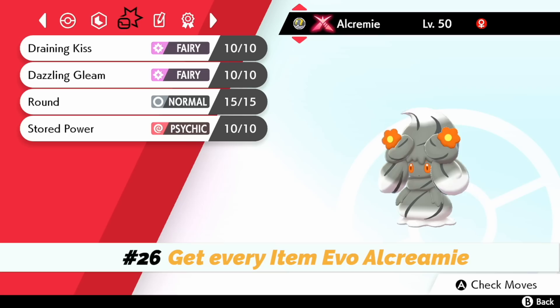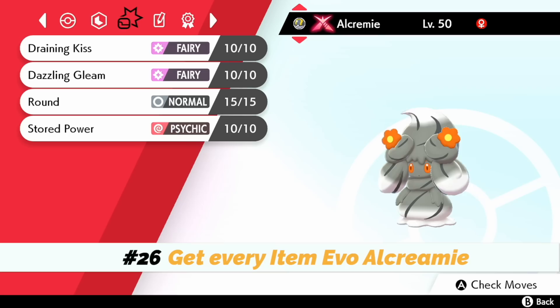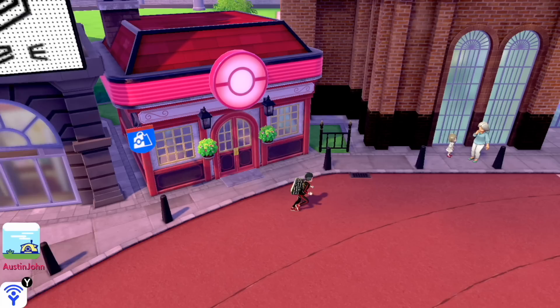Number twenty-six — I'll put this in two tiers: one is to have one Alcremie of every single different decoration available, and the other achievement is having all sixty-three of them, including all the shiny ones.